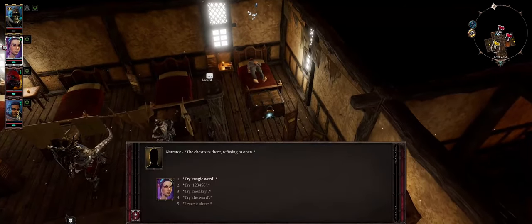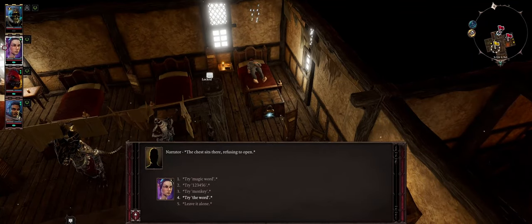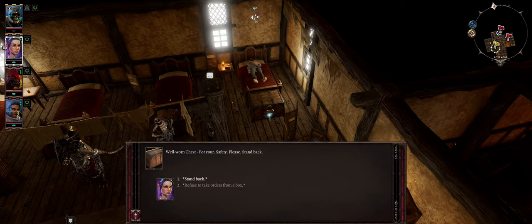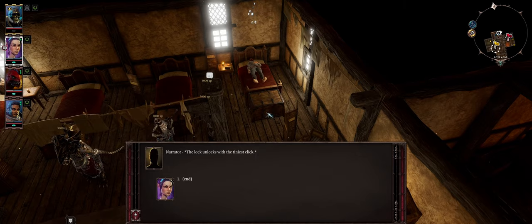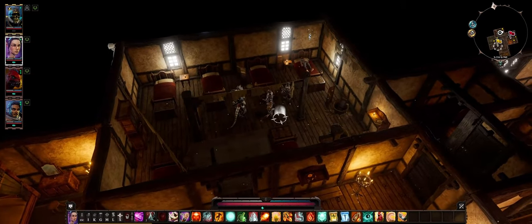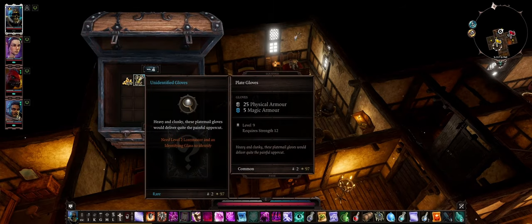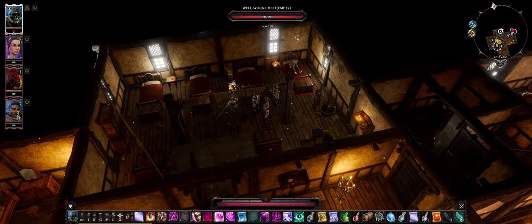The chest sits there refusing to open. I try the word he spoke, and with the tiniest click it opens — and I get a lot of experience doing that! Inside — vain loot. He doesn't even give a reaction, the man just slumbers on.